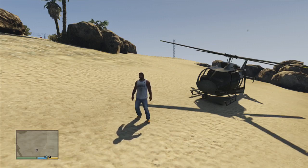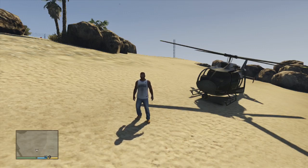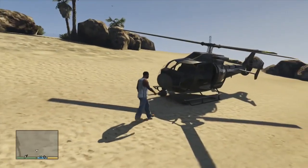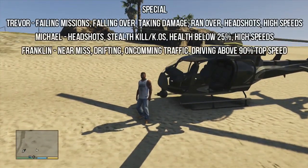To start off with the special ability — I'll quickly explain what each character has to do and I'll also write it on screen. The special ability is when you click in L3 and R3. Each character — Trevor, Michael, and Franklin — will do different things. For Trevor, he becomes insane and takes much less damage so he can run into gunfights. Michael is able to slow down time while shooting, and Franklin is able to slow down time while driving.